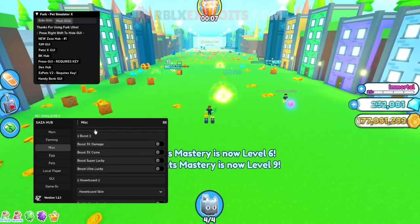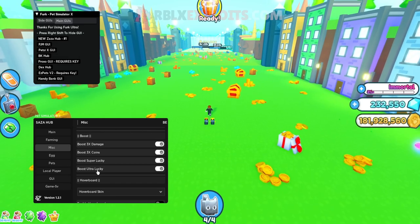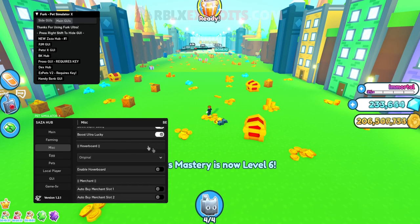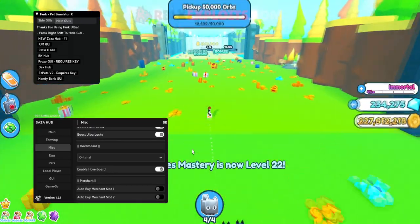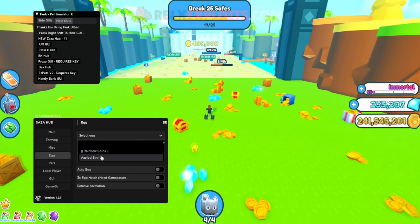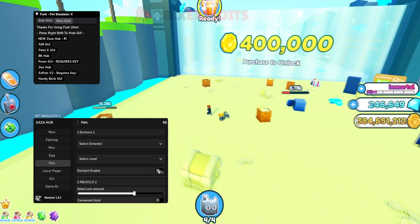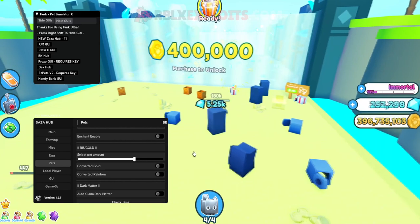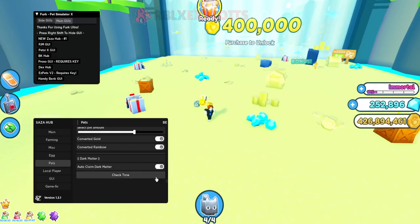You have Boosts where you can get boosts for free for an infinite time — damage boost, coins boost, Super Lucky, and Ultra Lucky, which improves your egg luck for better pets. There's a Hoverboards section where you can select any skin like Original and enable it for free. Under Merchants you can auto buy merchant slots one, two, and three. Under Eggs you can auto hatch eggs of your choice, do a free egg hatch with a game pass, and remove the animation to hatch faster.